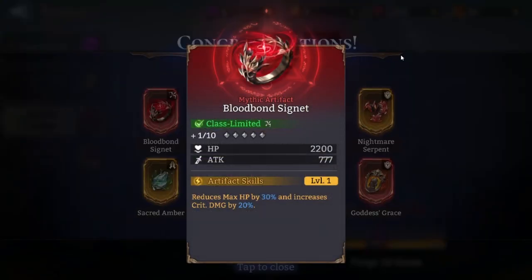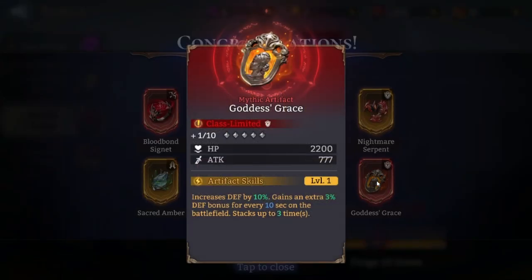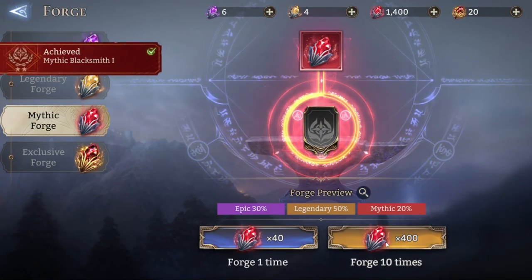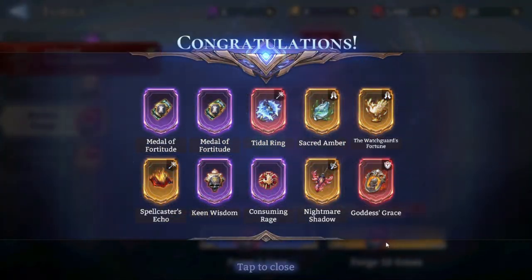I guess I can promote her artifact, but I haven't tested Goddess Grace. What do you guys think of Goddess Grace? It increases defense by 10%, gains an extra 10% death for every 10 seconds in the battlefield, stacking up three times. Let's do another 400 pull. What did I get? I got an achievement.